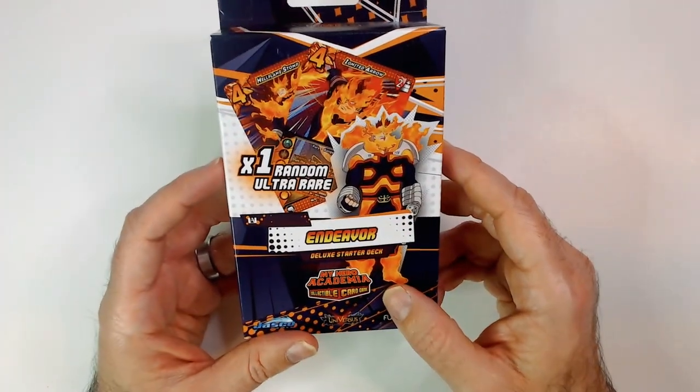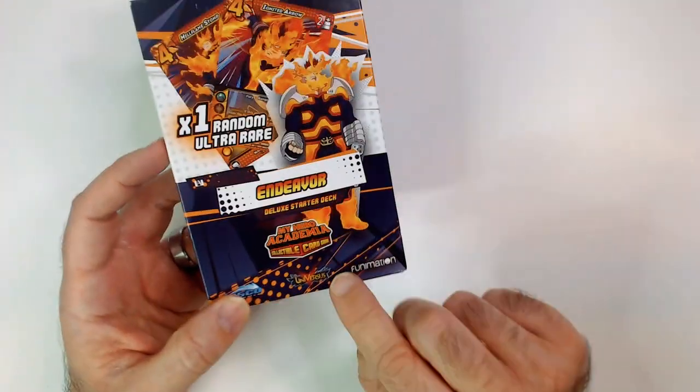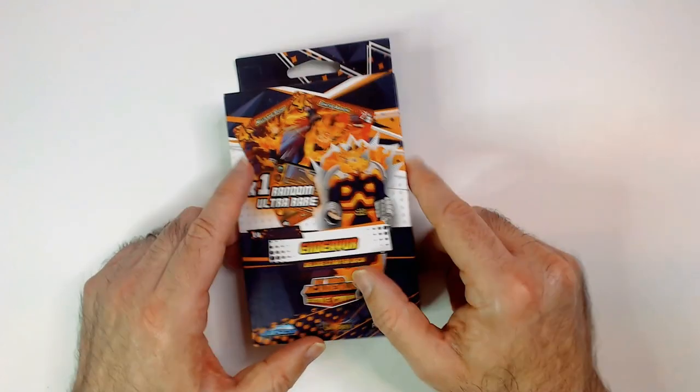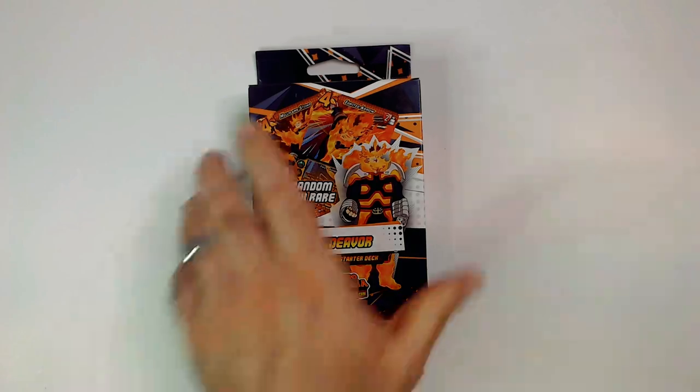This is from My Hero Academia, the collectible card game, which is now called Universes - UVS. If you look on UVS Ultra you'll see all the cards you can play with, all the character cards and stuff like that. Let's check this out and open it.